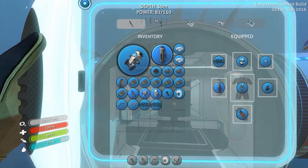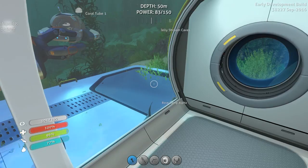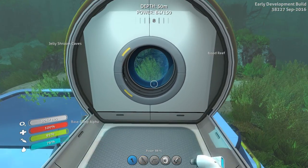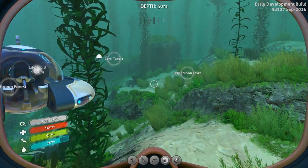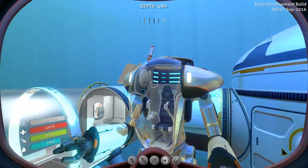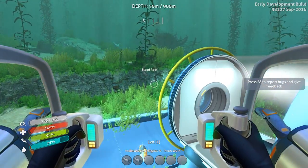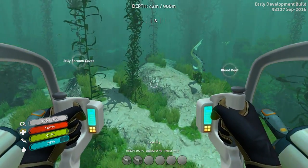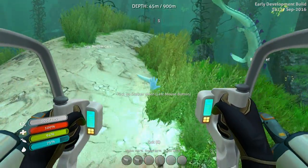Let's have a look at how much room we have. Okay, we've got plenty actually. That's good. We need to go ahead and have the Seaglide back in slot 5. We are going to take this thing out for a spin — no reason not to. It'll keep us safe from the stalkers and it might make it a lot easier to find one of these caves.